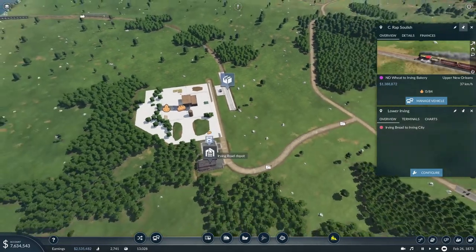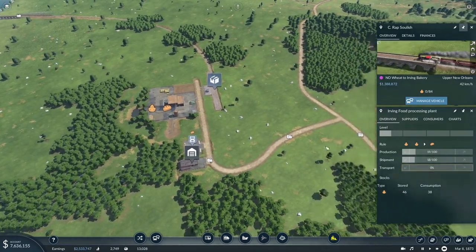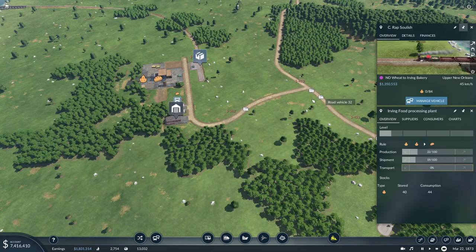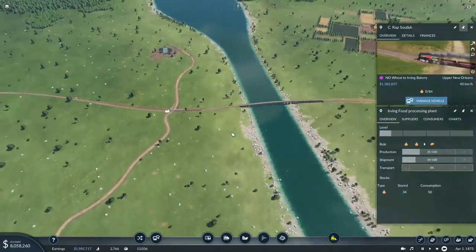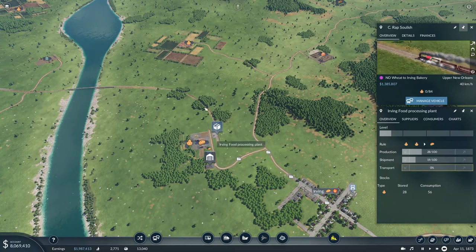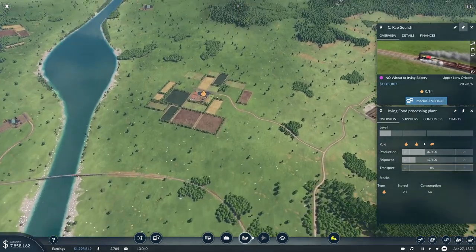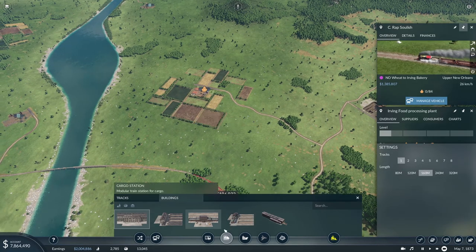We're going to need an additional load of stuff if we're going to be able to keep up with these trucks. Really we could only need maybe one of these, to be perfectly honest. We could set up this line with just a really tiny train — you know what, let's do that, let's do it. Why not? We've got the money, and it'll give additional boosts to this area.